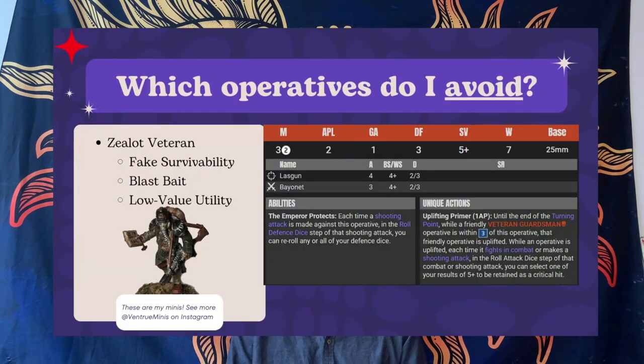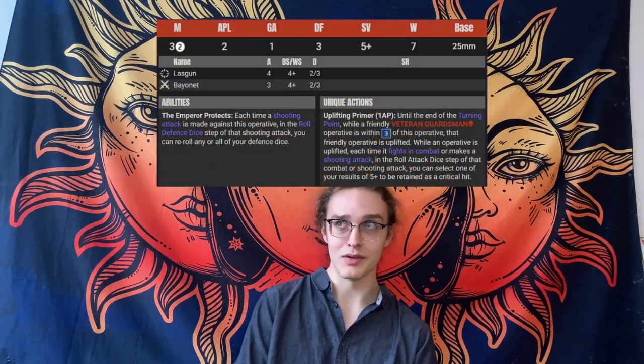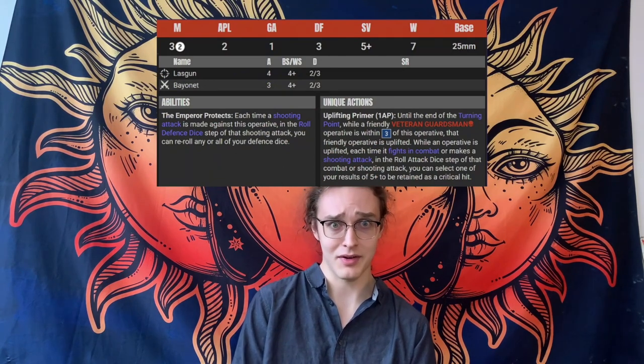Then there's the zealot, who is maybe a bit more of a controversial opinion. This operative is really the greatest bait in the entire kill team. He's essentially a trooper with group activation one who can reroll his already five-up defense dice, which is not great. It's definitely worse than the hardened, who gets a five-up to ignore each point of damage each wound that he takes. And the hardened has a decent melee weapon — certainly better than the zealot.